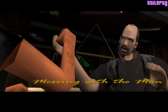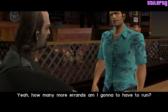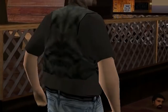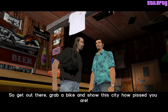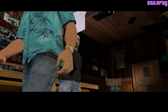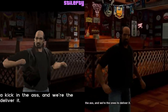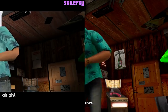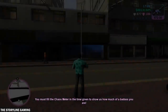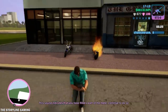In the mission Messing with the Man in GTA Vice City, there was a glitch in the original where in the background of the initial cutscene you could see a man whose head was floating in the floor like he'd morphed into it. It was a very minor detail but had been around since the very beginning — a bug that took a keen eye to notice. After 19 years of floating around in that floor, this poor man has been removed from the mission.